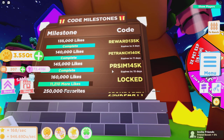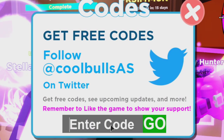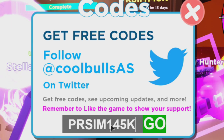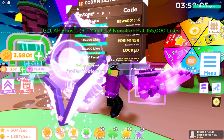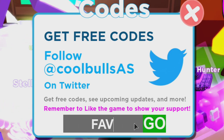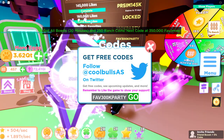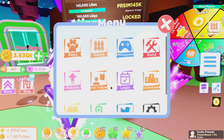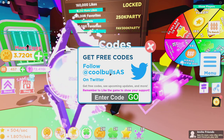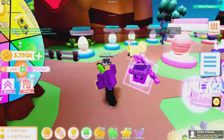There are also some new codes. They added two or three new codes in the code milestone place. The first one is PetRanchPRS1M145K — that gives all boosts for 30 minutes. The other one is the FAV300K party code, which gives 20 minutes of coin boost. So you'll have about 50 minutes total. The third code is Update15, which gives a double coin boost for 15 minutes. And of course my own code is FIGSTER — F-I-G-S-T-E-R — which gives you a coin boost as well.